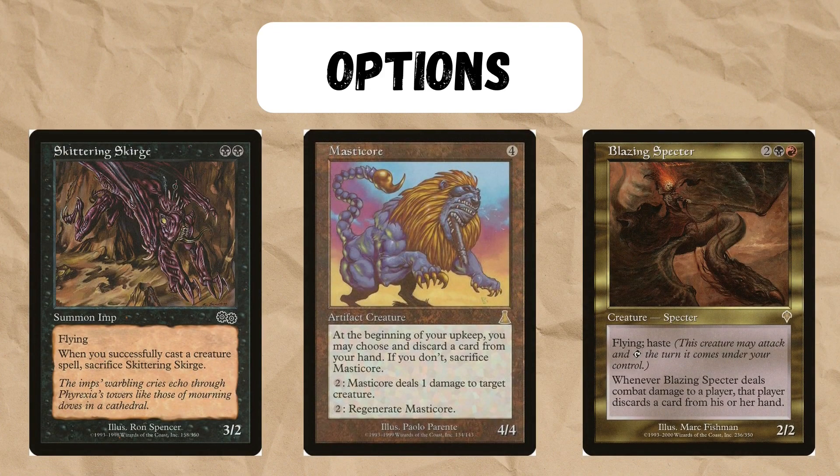Blazing Spectre also helps with the discard element, and Mastercore helps to control the board, so these creatures really do depend on the meta.